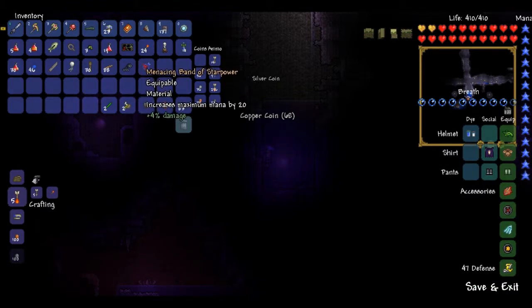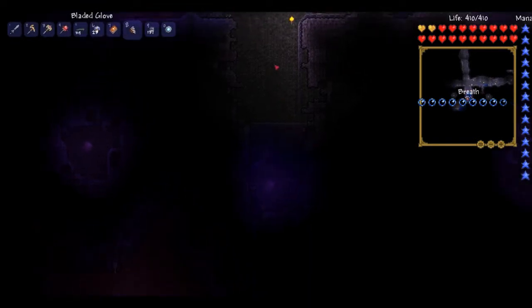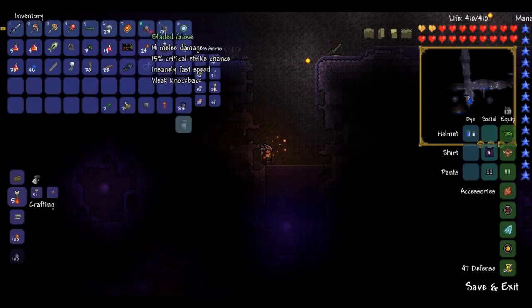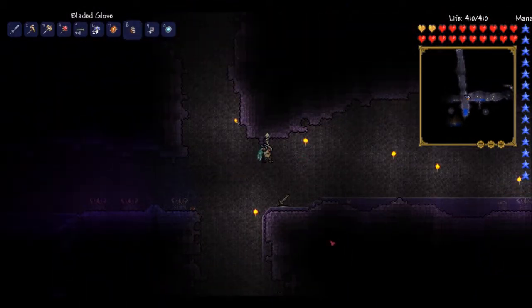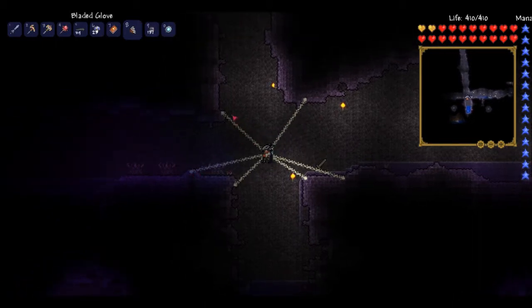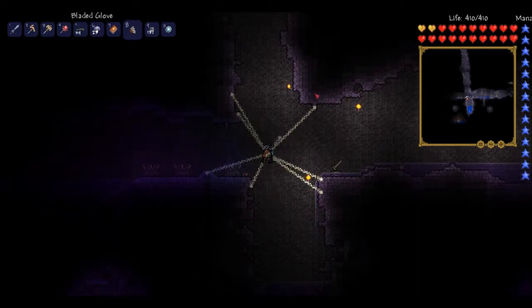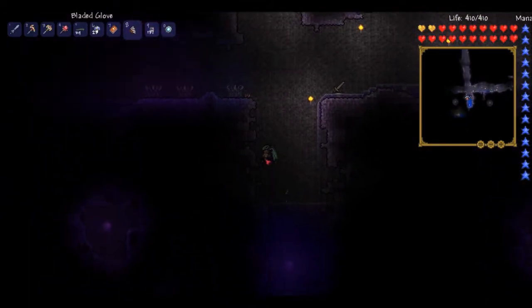I also have a Band of Star Power, increasing maximum mana by 20 — don't really need that. The Breaker Blade is something you get from the Wall of Flesh. Also these bladed gloves — they just attack really fast, really close to you, and they don't really do that much damage, but I thought it was pretty cool. Also the Web Slinger — one of you subscribers gave me one. It's like the Ivy Whip except you can get like seven or eight different web-slinging hooks out, so that's pretty cool.